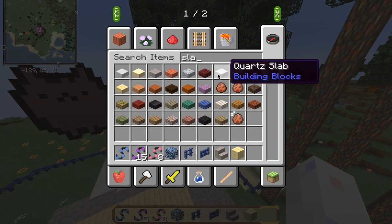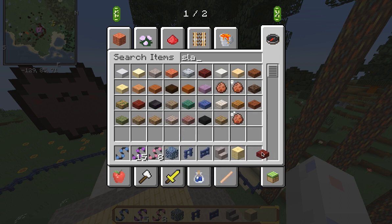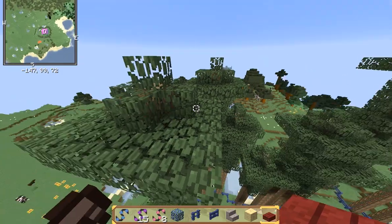Slabs. So first we'll go with the red one. Block diamond.